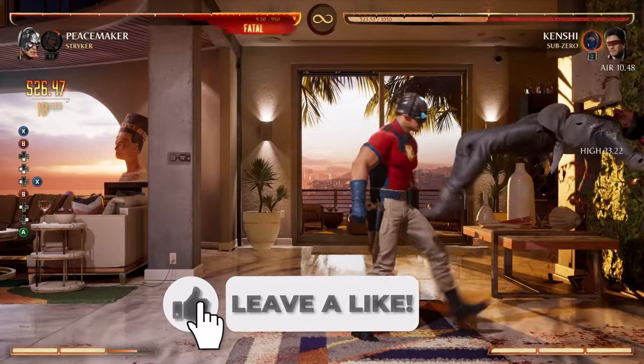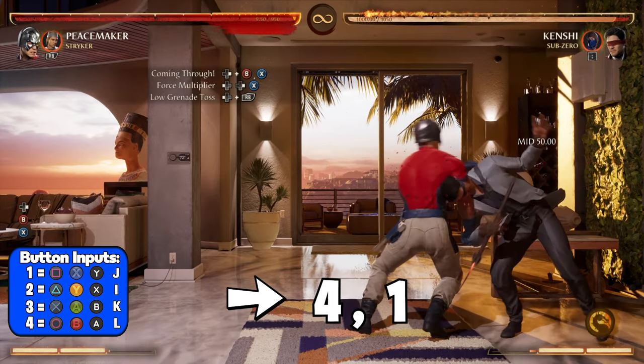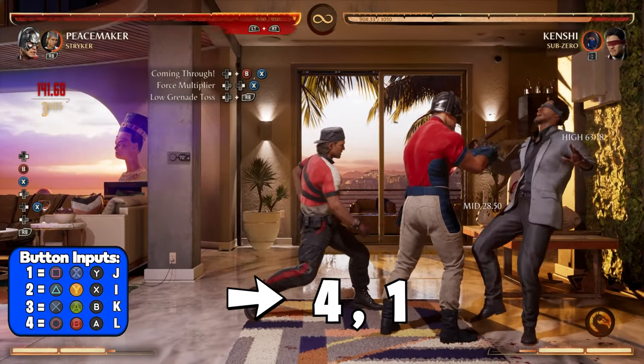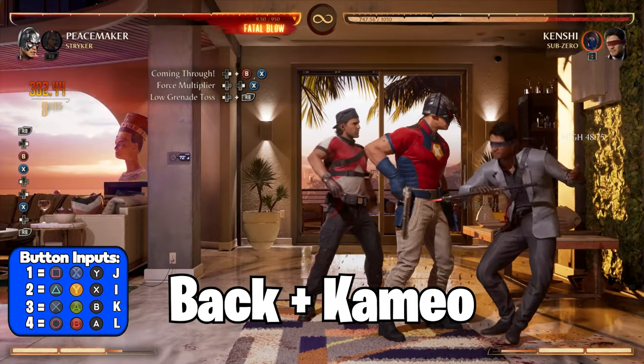If you find this helpful or end up using this combo, remember to leave a like on this video. Now let's get right into the combo. To start, you're going to loop your opponent with Peacemaker's forward 4-1, force multiplier with back forward 1, then back cameo. You're going to do this twice.